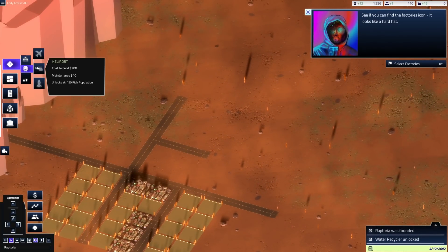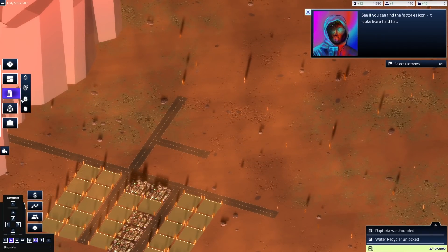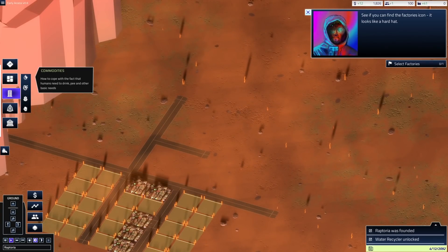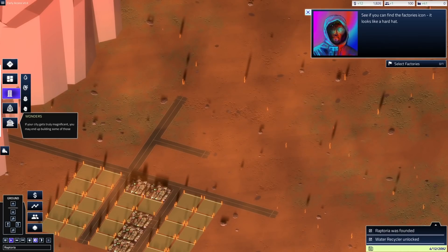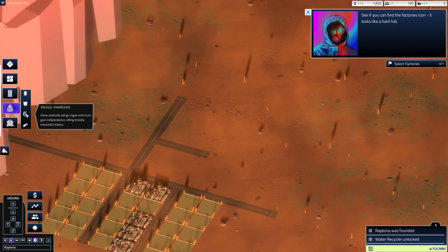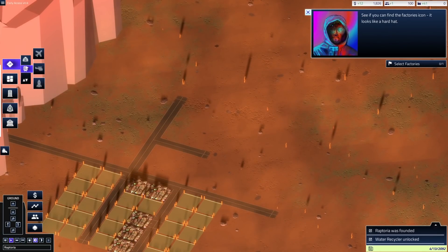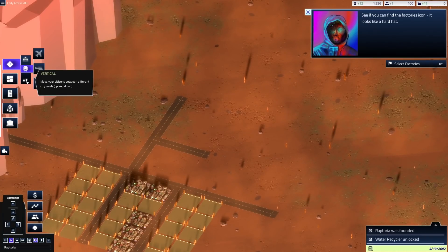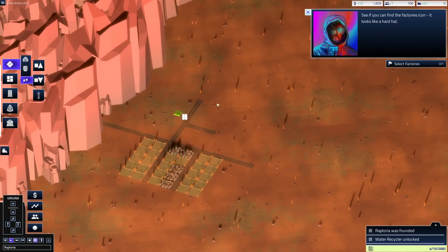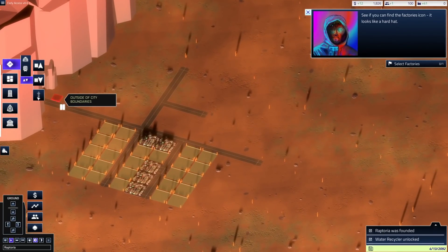Looks like we also have access to transportation — heliports, airports, rocket ports. Let's take a look around. We have androids, nature parks, public documentation, commodities, a world wonder, a global institution, security, unrest, rogue androids, dissidents, crime — and there are different levels of crime too. Oh, vertical roads! We can have roads that go up above, so we can actually have verticality in this build. That means we can build a city here and then build on top of it and have multiple layers — kind of like Midgar and Shinra in Final Fantasy VII.